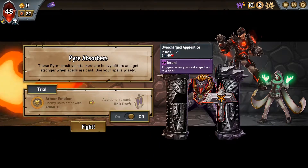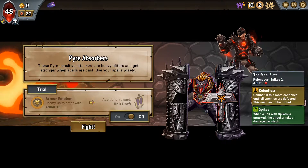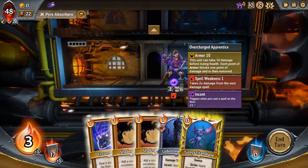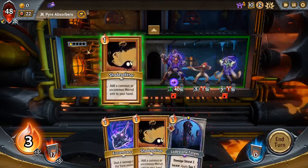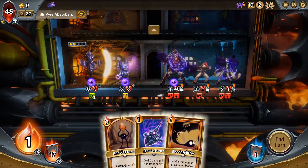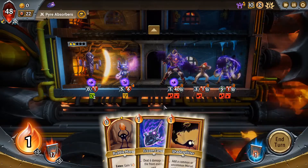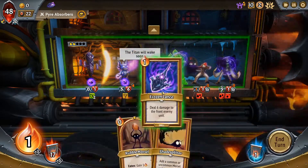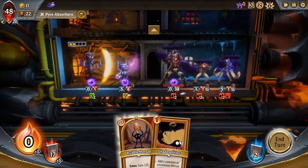Enemy units start with 10 armor - that's very spooky. Do we need the unit draft to win this? Maybe we do. I think we can do this, we do have some time. We do this, and then we do like burst you down a bit, hit you with some damage. They all deal basically no damage.